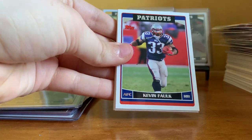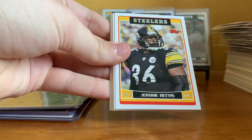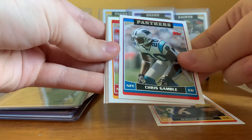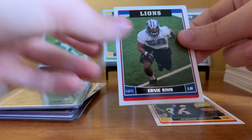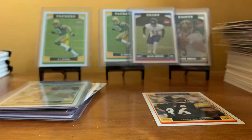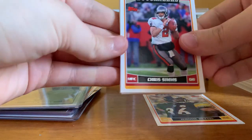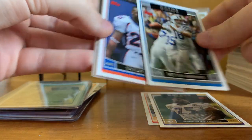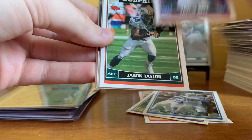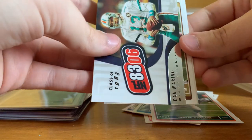Pack twenty-nine: Fred Taylor, Kevin Falk, Roy Williams, Michael Clayton, Dwight Freeney, Jerome Bettis — pretty sure that was his last Topps card. Chris Gamble, Simeon Rice, Jeremy Shockey, PJ Daniels rookie, Ernie Sims rookie, John Kitna — I remember his name from somewhere but can't place it. Chris Sims, Jonathan Ogden, Kiri Colbert. Peyton Manning — there we go! Tatum Bell, Jason Taylor, Trent Green, Derek Johnson. Class of '83: Marino — that one's going to my dad.